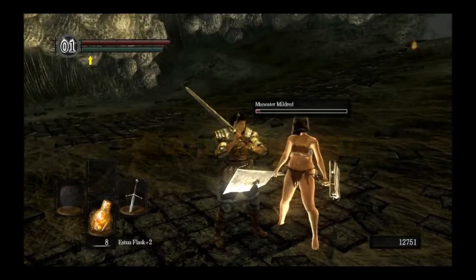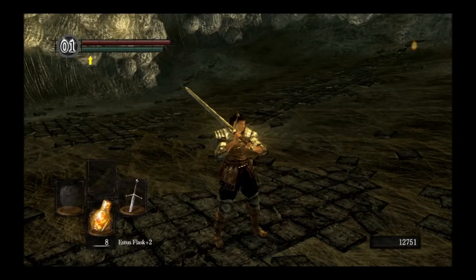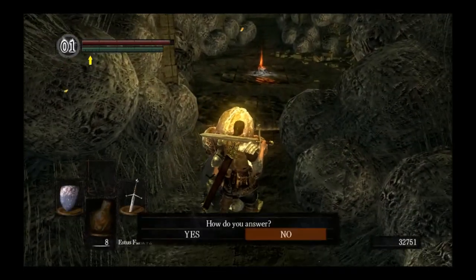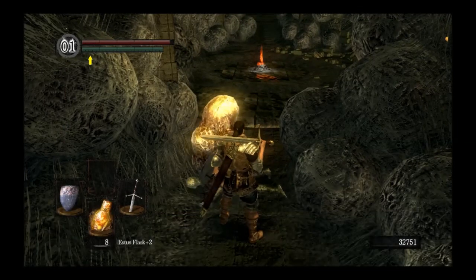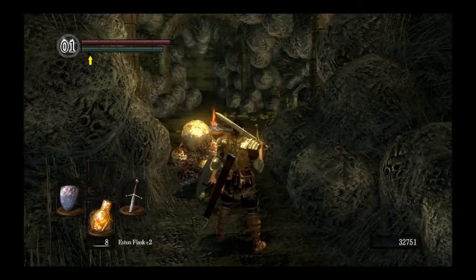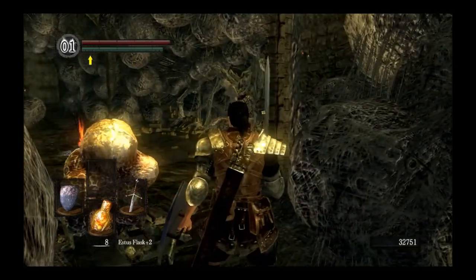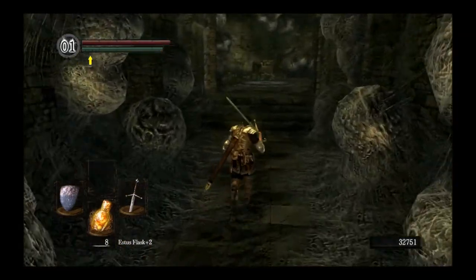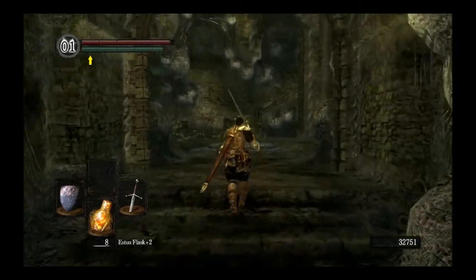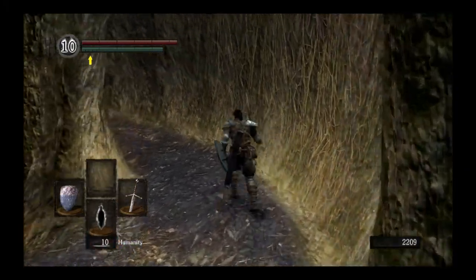And then I was a little bit conflicted with something. I decided to head down to Quelaag, but I decided not to actually kill her. I was originally going to get her firekeeper soul and use it, but I decided against it because I just felt bad for killing her. So I ran back up and I decided to head over to the Great Hollow so I could show you guys a farming spot for gathering up some large Titanite shards.